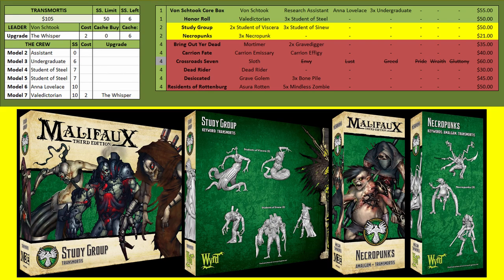Moving from those boxes we have Study Group, which gives you the other students — Viscera and Sinew. Viscera is your anti-undead piece: it gets extra cards when it kills undead models, has Flay and Puncture to help get around Hard to Wound stats, can obey undead models so it can obey your other students, and has all the normal student perks. Sinew is your bigger student — a little bit faster than the others because it has Ambush, and a little bit tougher for a bit more cost, but still has Stun, great attacks, and Armor/Hard to Wound.